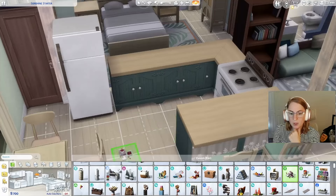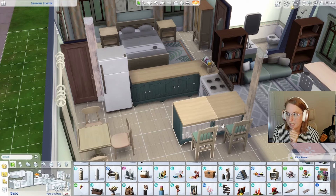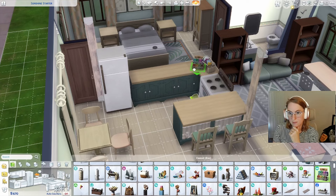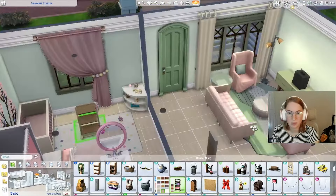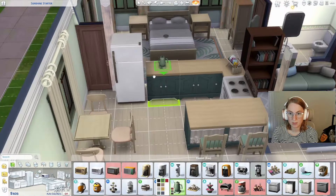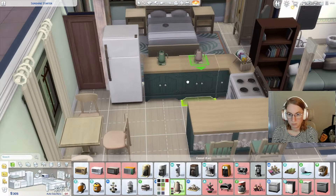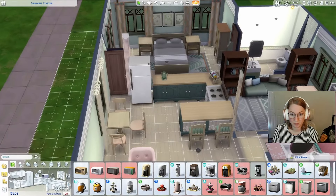I don't like to put too much stuff on the counters because in my gameplay I like it when the kids help out with cooking — they join cooking, and you need counter space for them to be able to do that. So I don't like to take up too many of the counters. The kettle comes in a good color for this kitchen though. So maybe we leave the kitchen at that.